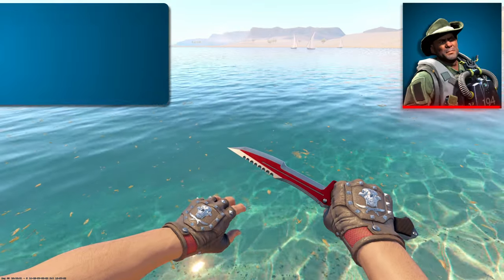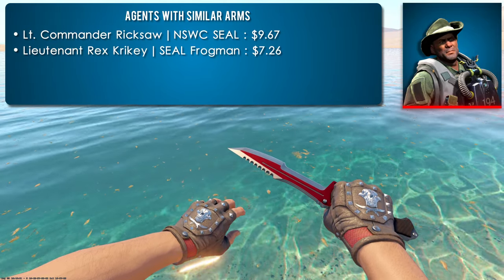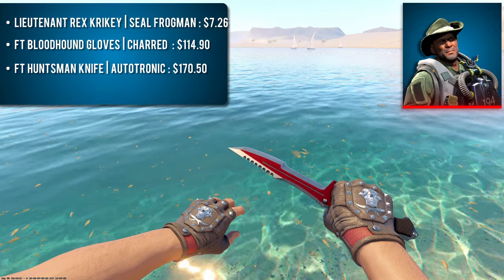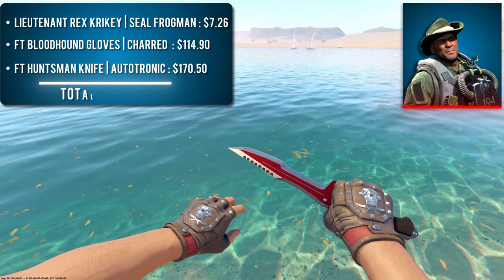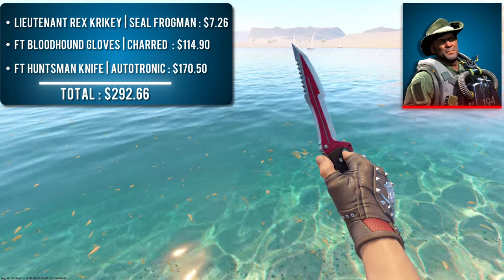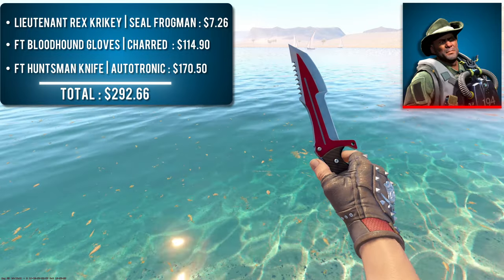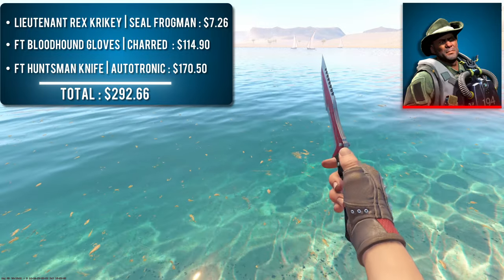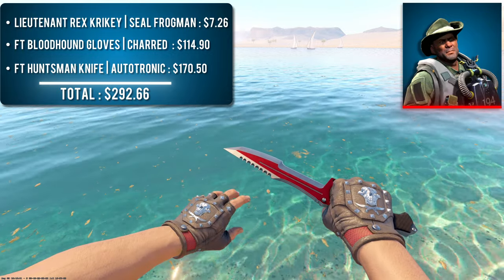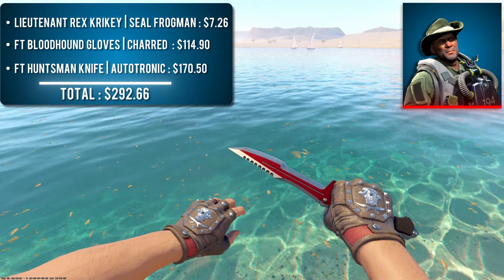Next, we have Lieutenant Rex Crikey with a pair of Field-Tested Bloodhound Gloves Charred and a Field-Tested Huntsman Knife Autotronic. There are only two sleeveless CT agents, and Rex Crikey is the cheaper of the two. Realistically with a sleeveless agent you can make any glove knife combination look good, so for this one I just decided to throw in an amazing low-budget bonus combo. The Charred gloves are some of my absolute favorite cheap gloves in the game, and the Autotronic finish pairs amazingly with them. I specifically chose the Huntsman as it features the black handle but is still quite cheap in higher wears. This combo can be yours for under $300.